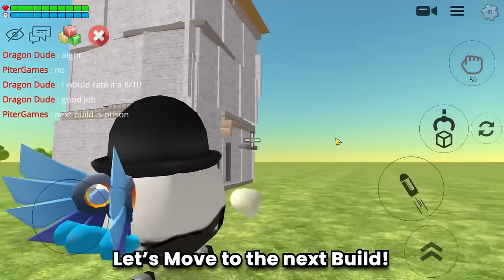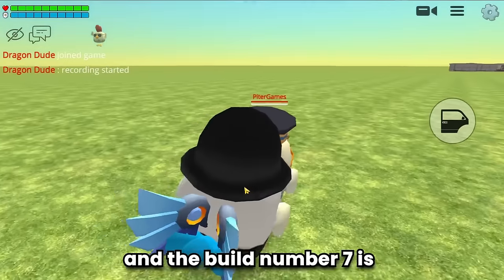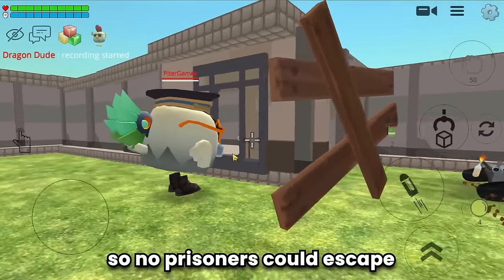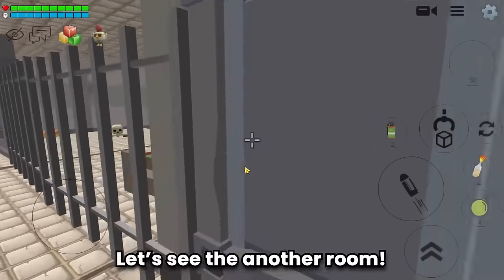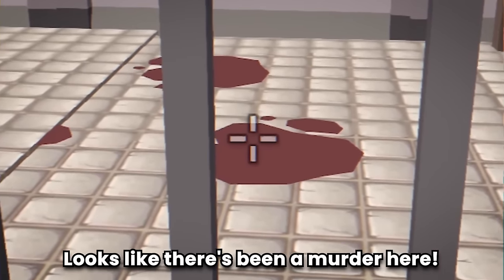Build number seven is a prison! Let's tour inside — he blocked the door so no prisoners could escape. This prison is so big and so detailed. There's blood in another room — looks like there's been a murder here!